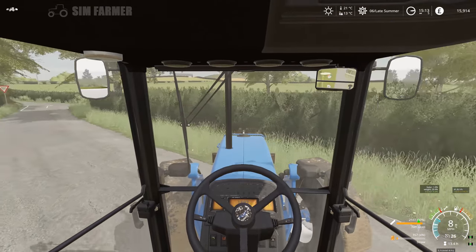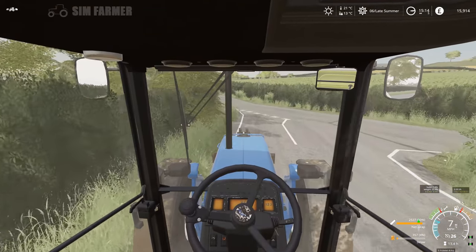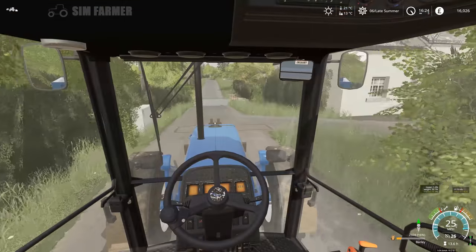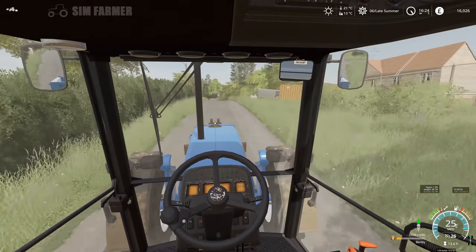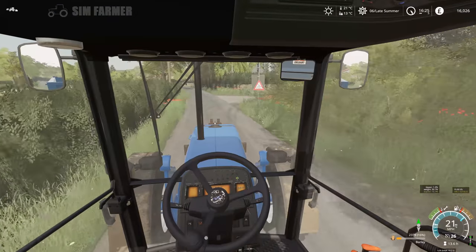I'll get everything back down to the yard, get all that sorted and put away, and then we'll get these straw bales loaded up. Well, I've taken the combine over to field 37 for the contract that we've got on there, which I'll do after I've finished this one, before the next episode - so that's ready to go. We've got the last of the barley out of the combine, which is the last 2,378 litres, so we're going to get this into our grain store.